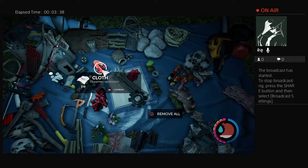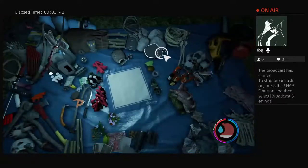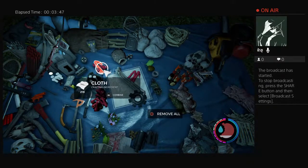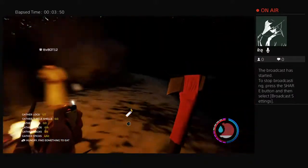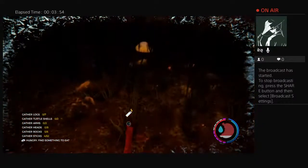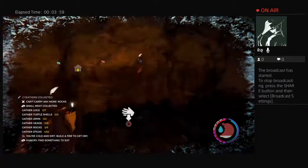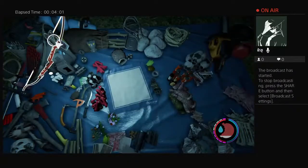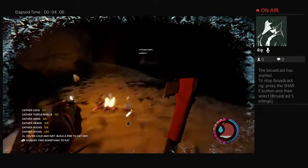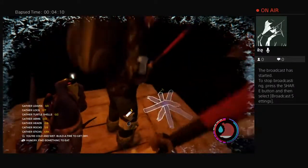Look at the towers — the crossbows are stuck onto the edge. Can I make one more piece? There's also a dinghy as a tip. I've got seven bone armor. Look how many arrows I have — about 56. Do you have any sticks?